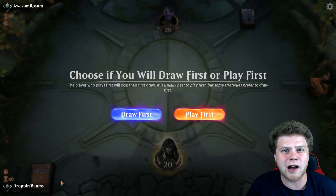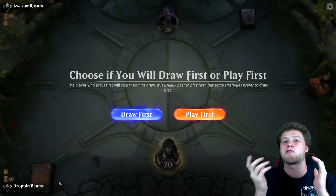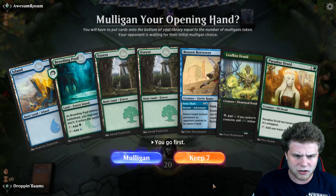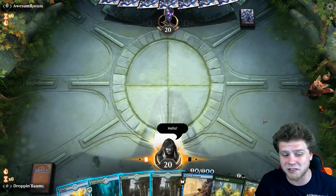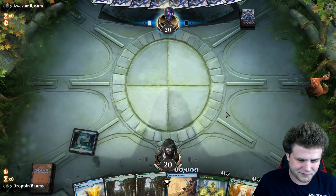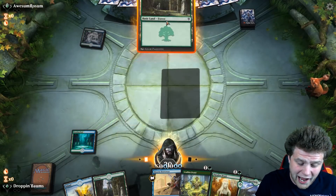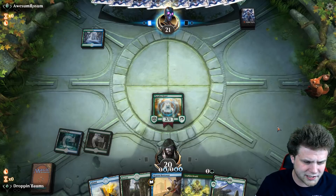Alright everybody, welcome to round one here with Simic Ramp. Looks like we're up against AwesomeRawesome, Jonathan Rawesome here, a phenomenal player. I actually think I know what we're up against — it might be a bit of a rough matchup, but we're going to see how it goes. This hand is fine; we're missing our payoff, but still good enough to keep. Got to say hello to our friend and fellow Lotus Box teammate.